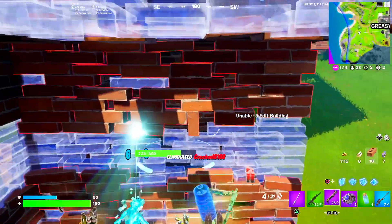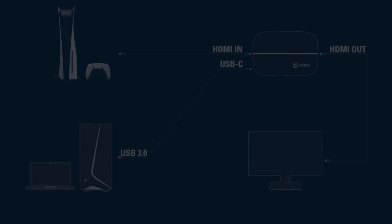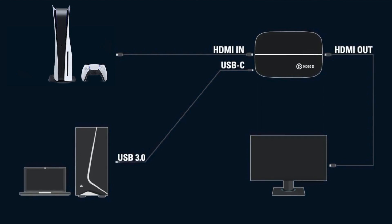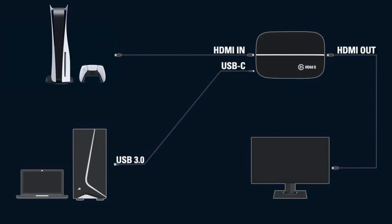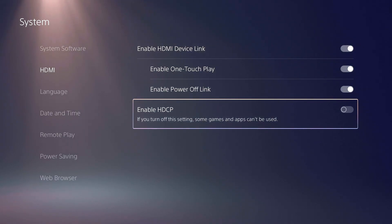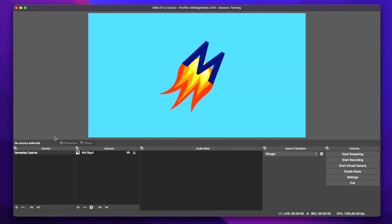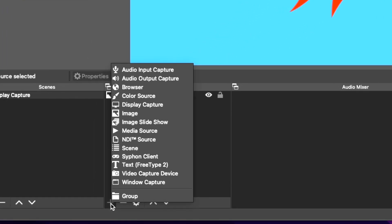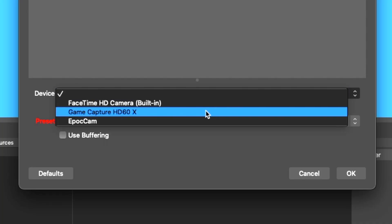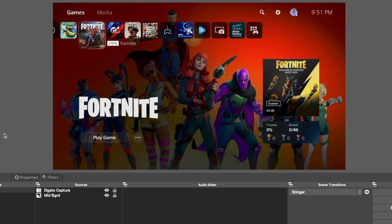Next up, we need to make sure our capture cards are connected properly. On screen right now is how you're going to want to set up your HDMI inputs and outputs as well as the USB input into the computer for the Elgato capture card setup. We're pulling all of our audio over HDMI, and on the PlayStation 5 you'll want to go into your system settings and make sure that HDCP is turned off. From there, go to your OBS or Streamlabs desktop application, add a new layer, select the video capture device, name it whatever you like, select the first drop-down, and choose your capture device — and from there you have your gameplay picture.